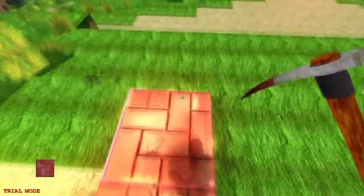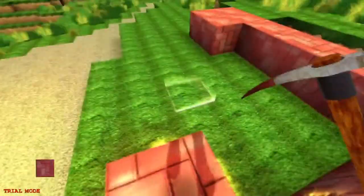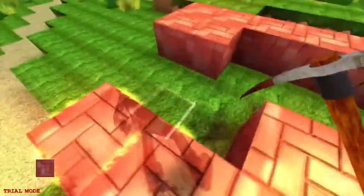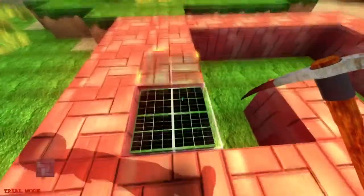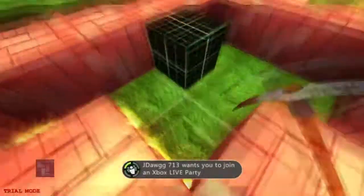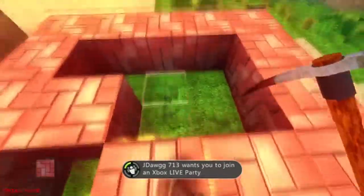I go ahead and create myself a little shelter, a little shack, just to show you guys pretty much what you do. It's really easy — you can destroy blocks as soon as you touch them. It does a kind of static screen when you place a block on yourself, which would usually kill you in Minecraft. It's a little tricky because if you place a block below you it places it straight into the ground.